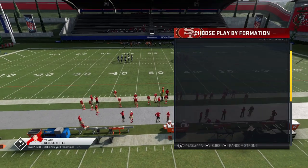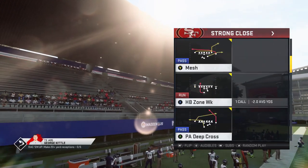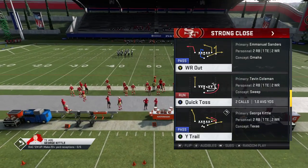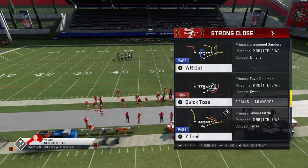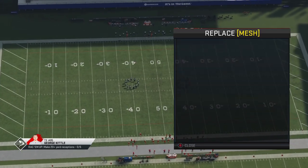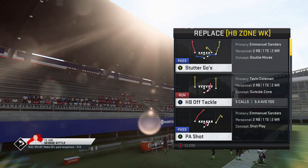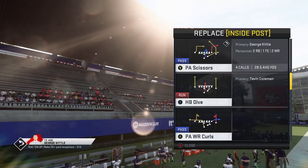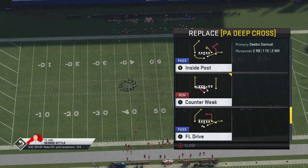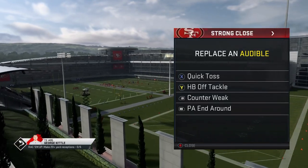The Strong Close formation is a really good run formation. I showed some home run pass plays out of it already — I'll put a link in the description. Today I'm showing run plays. I'm setting my audibles with quick toss, halfback off tackle, and counter weak as the three main plays, plus the PA end around as a fourth.